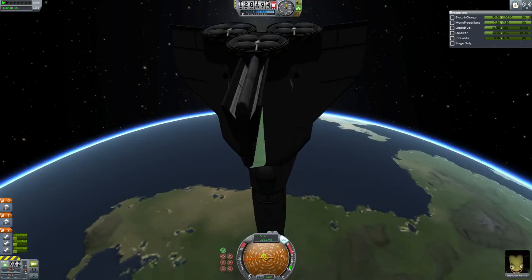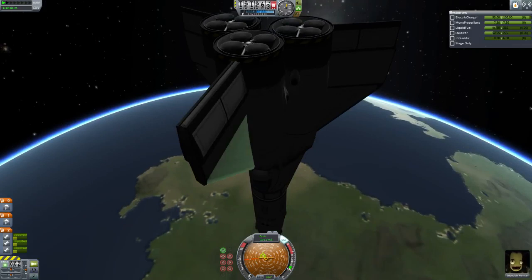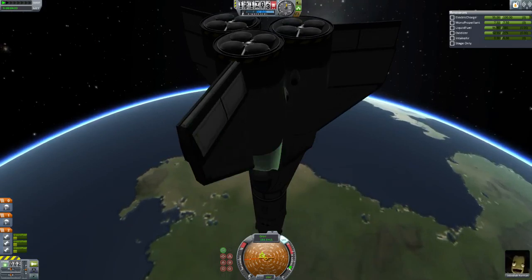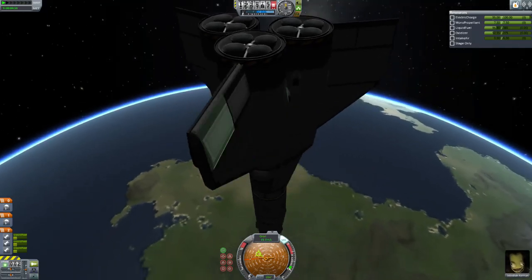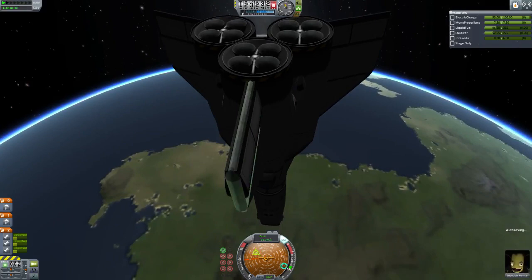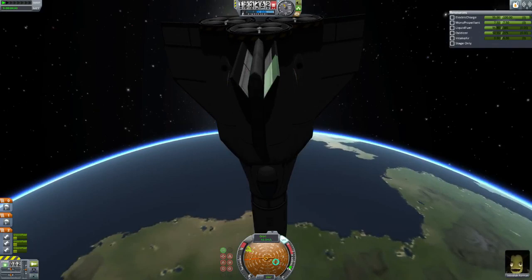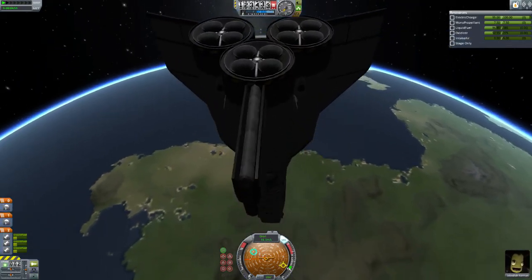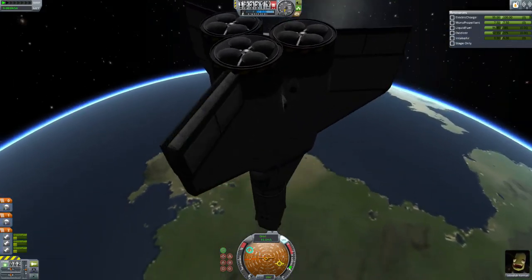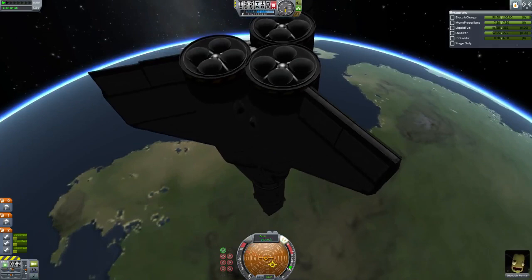Unfortunately, I was thinking about the new airbrake - you can use it as a pitch or yaw system by having it open automatically on one side to create drag for maneuvering. I was hoping I could do the same thing with these control flaps, having yaw based on only one side opening to create drag and cause a turn. Unfortunately, you can't do that. So this vertical stabilizer just has an airbrake and that's it - not the best, but whatever.